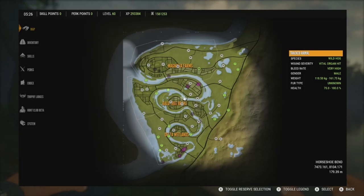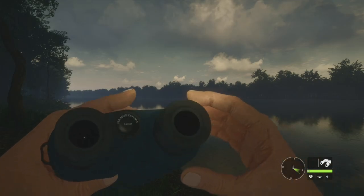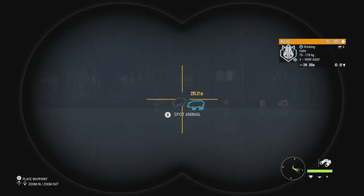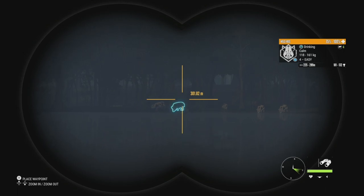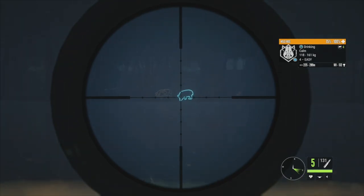The next spot is right here in the middle of the map — we're taking a look at this zone just across the river. We've got a level 3 at 62 to 92, a level 4 at 101 to 132, and another level 4 at 85 to 115. The rest appear to be females. Let's focus on getting one of these — ideally the one with the better overall estimates, but we may try for a second one as well.